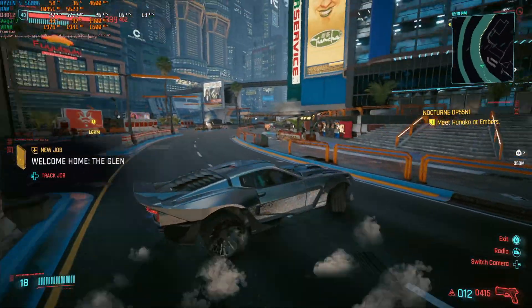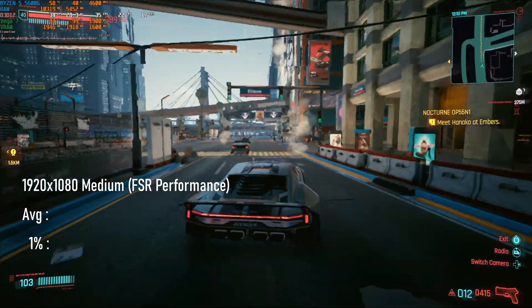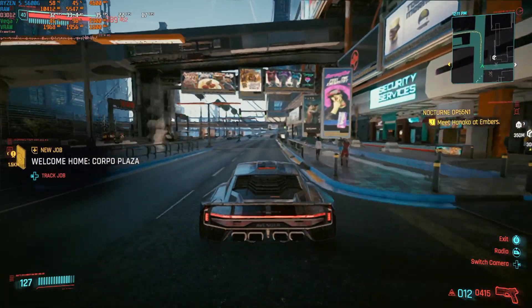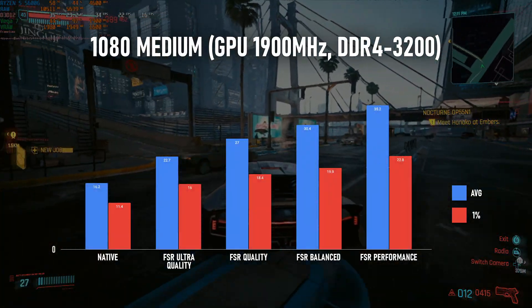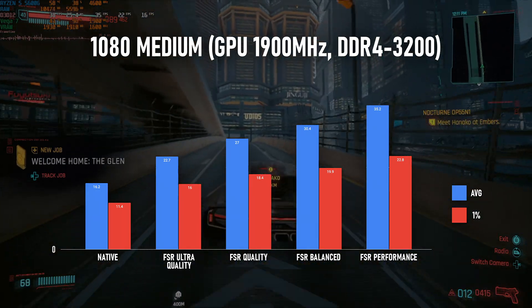For the sake of completeness, FSR Balanced scrapes over 30fps on average, and FSR Performance reaches 35. There is actually a setting below FSR Performance called Ultra Performance, but I don't really approve of it. This, of course, isn't the end of the story.